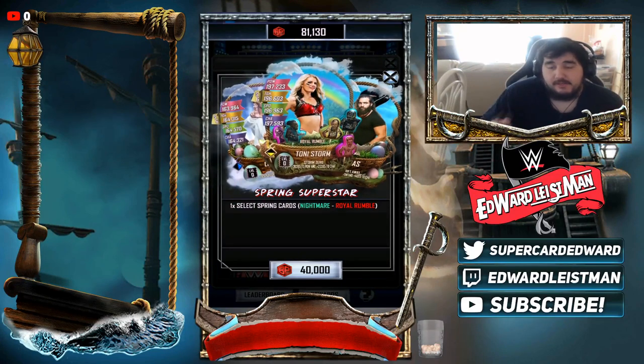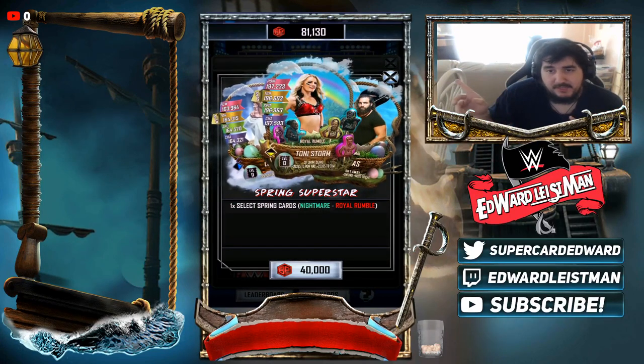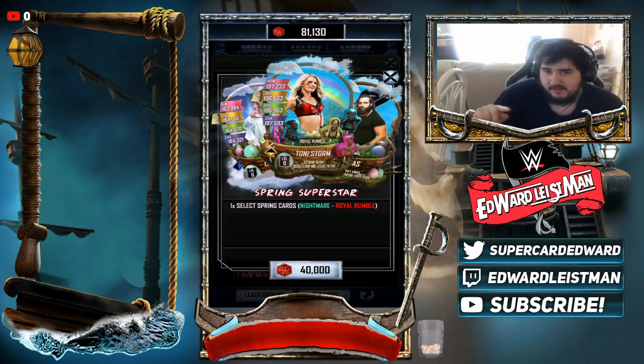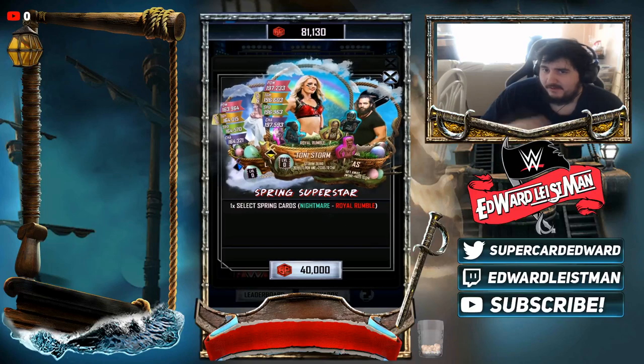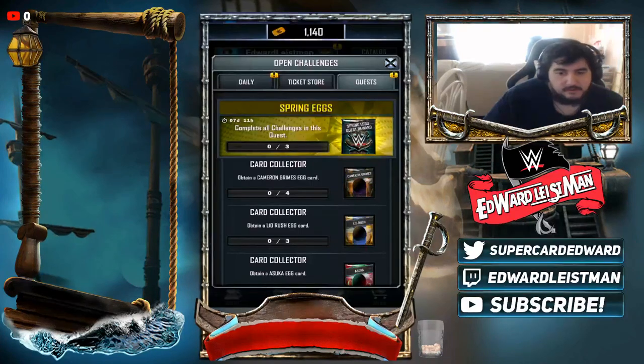They've also added spring superstars into the BP store. Honestly, for 40k to get the highest card as a Royal Rumble, it's just not worth it — avoid at all costs. But if you have nothing to spend your BP on, go right ahead.